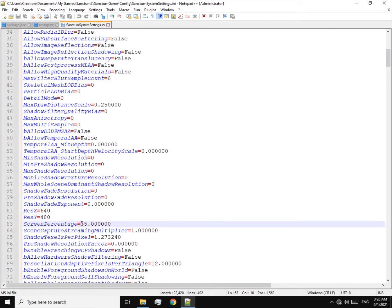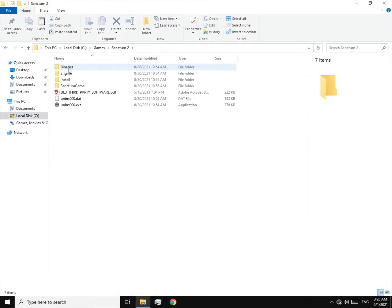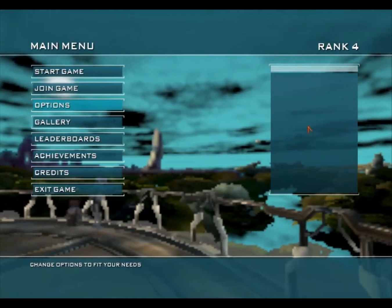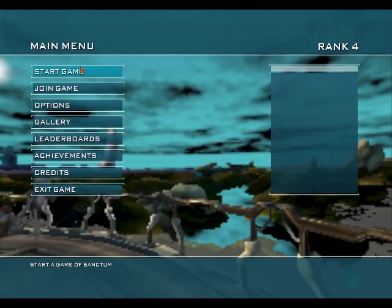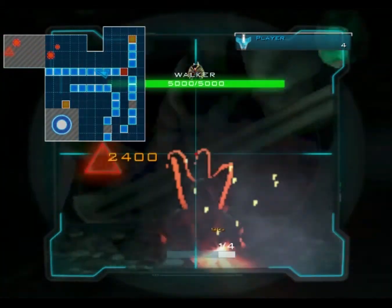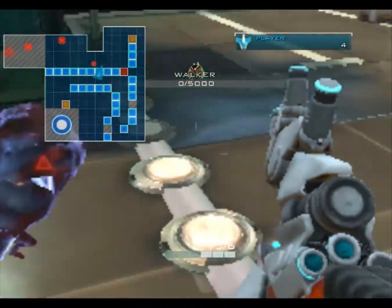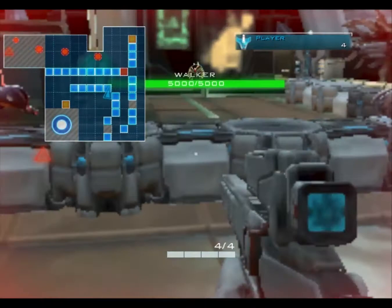Now you can change the resolution and screen percentage if you want. So let's try the game. This is how it looks — kinda weird but smooth. Let's see the gameplay. You see this? This is cool. I get around 30 to 50 FPS, sometimes 60 actually. This is great.